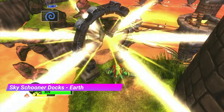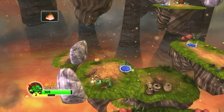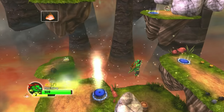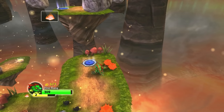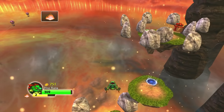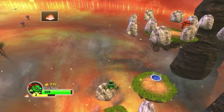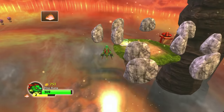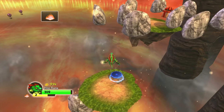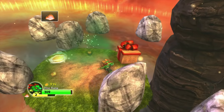Next up we have the Earth Gate from Skyschreener Docks — this one is so memorable and so unique. You have to bounce from island to island whilst a bunch of rocks are flying around. Bounce at the wrong time and you'll get blocked by them. I will admit this is a bit of a glitchy gate — sometimes you time it right and you fail, sometimes you time it wrong and you succeed. But that didn't stop me from having a great time.